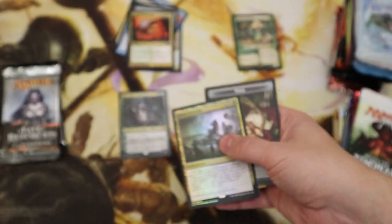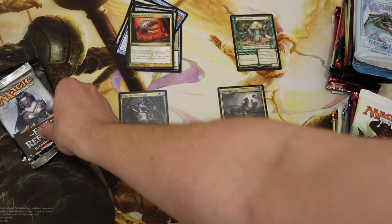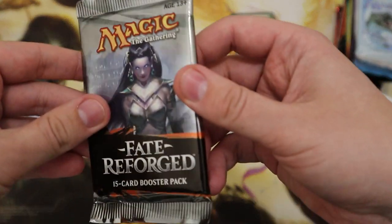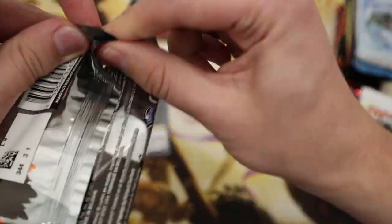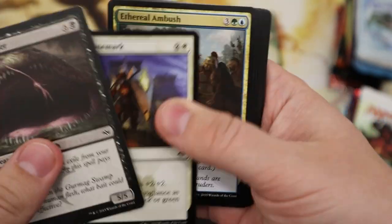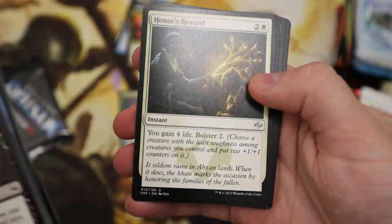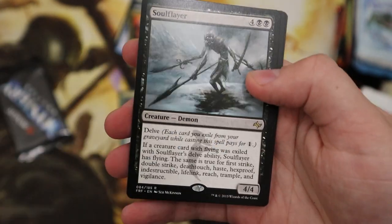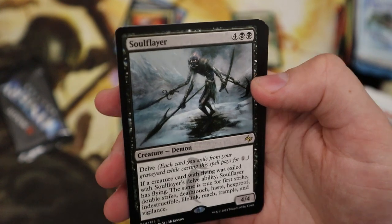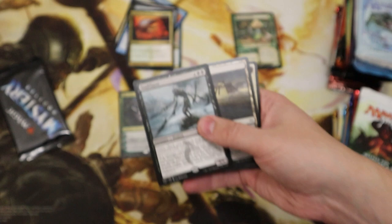Foil rare — Doom Foretold. There we go, so all of a sudden we've got four different categories. Now the end of the first 12 — I'm going to have a Mystery Booster to finish off. Fate Reforged is famous for having its own Ugin the Spirit Dragon, so let's really hope we can get that dual mythic. I can't believe we've got another Oko! Incredible. Frost Walker, Soul Flare — not worth a lot. Got really hyped up for Ugin.